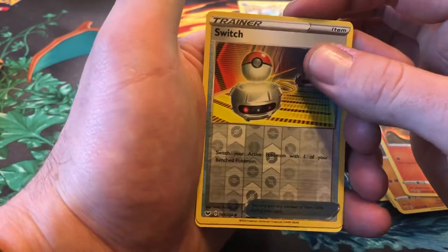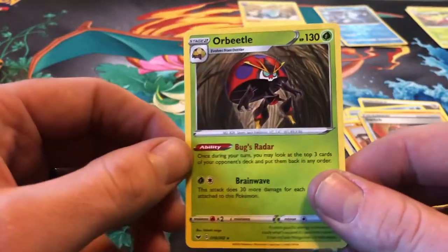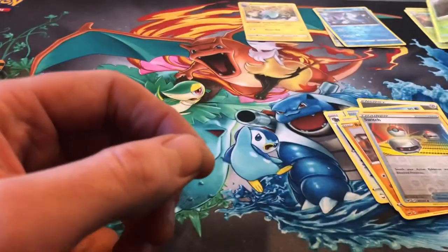The reverse is a Switch. And the rare is an Orbeetle, non-holographic.